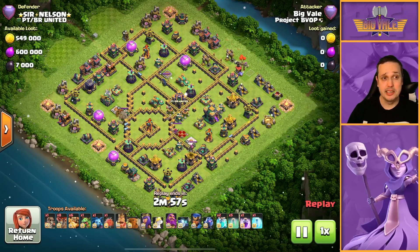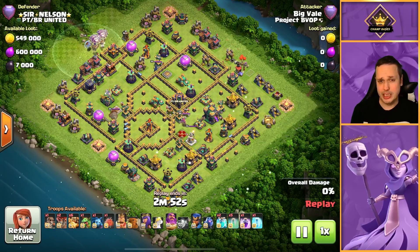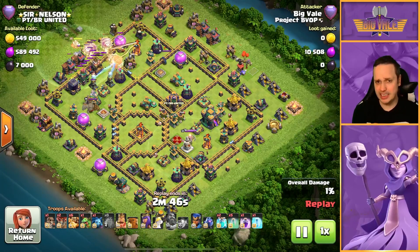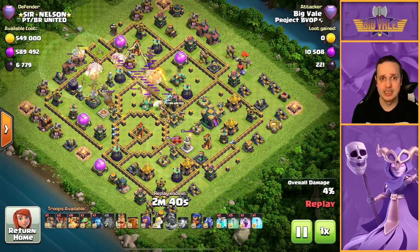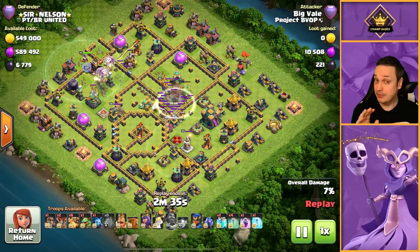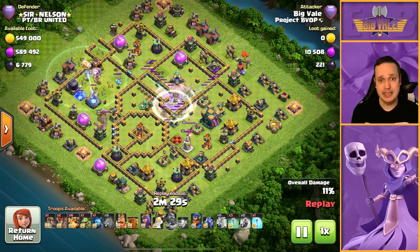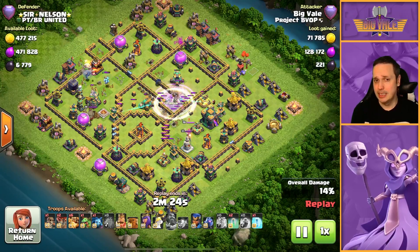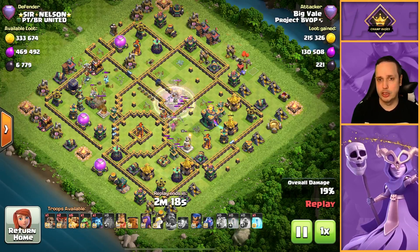Attack number 2 is on Sir Nelson. It's not a common Legends base at all. My plan here is to drop that blimp onto the Clan Castle, because looking at the positioning of that CC adjacent to the Scatter Shots, the Town Hall, and the Expos, we could potentially get a ton of value. We get the clones down, the Rage, the Invisies — everything's in play. We're keeping those Invisies flowing, and it's all about getting that precision timing on them. You need to be dropping them every just under four and a half seconds.